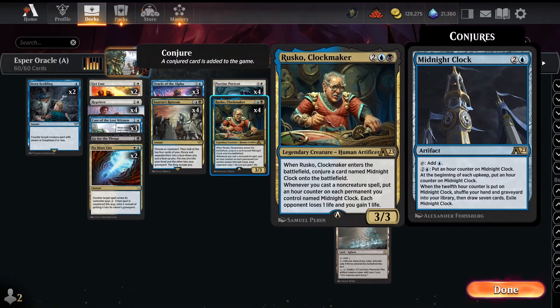Now for threats: first, Rusko — probably one of the best cards in Alchemy. It comes with Midnight Clock, which doesn't seem threatening until you realize that whenever you cast a non-creature spell you put a clock counter, taking it from six turns to two or three. Once the clock pops with Rusko in play, you're casting a bunch of spells and draining your opponent — really hard to come back from. Even if they kill Rusko, they still have to deal with Midnight Clock refueling you. You can also sink mana into it for ramp, and as an artifact it's pretty difficult to deal with.